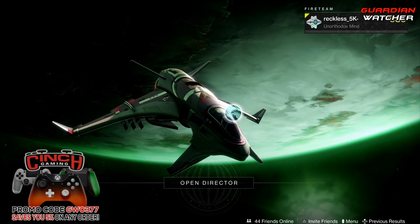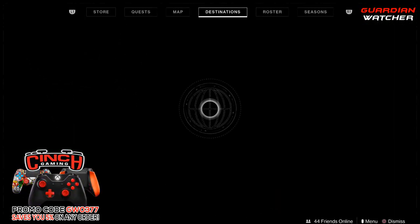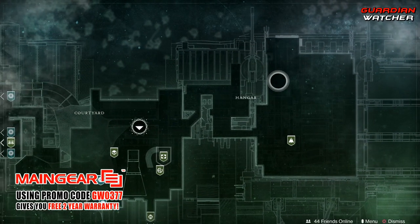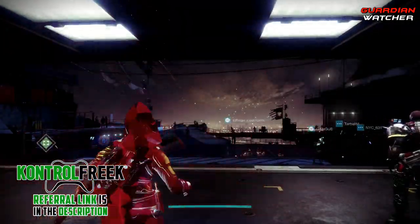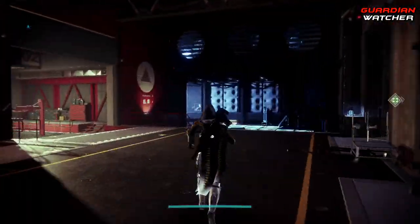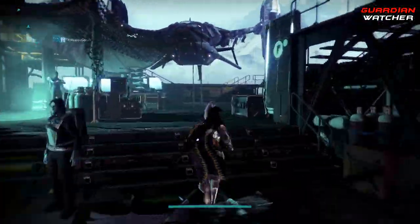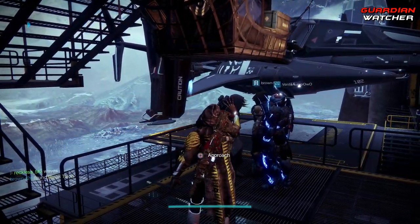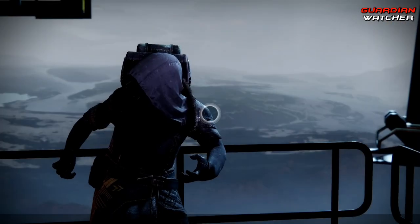What's up guys, Reckless here, welcome to Guardian Watcher. It is week 109 of Xur, and Xur is located on the Tower in the hangar. We're gonna find out what he has this week — gonna do a little awkward wave at your guy.